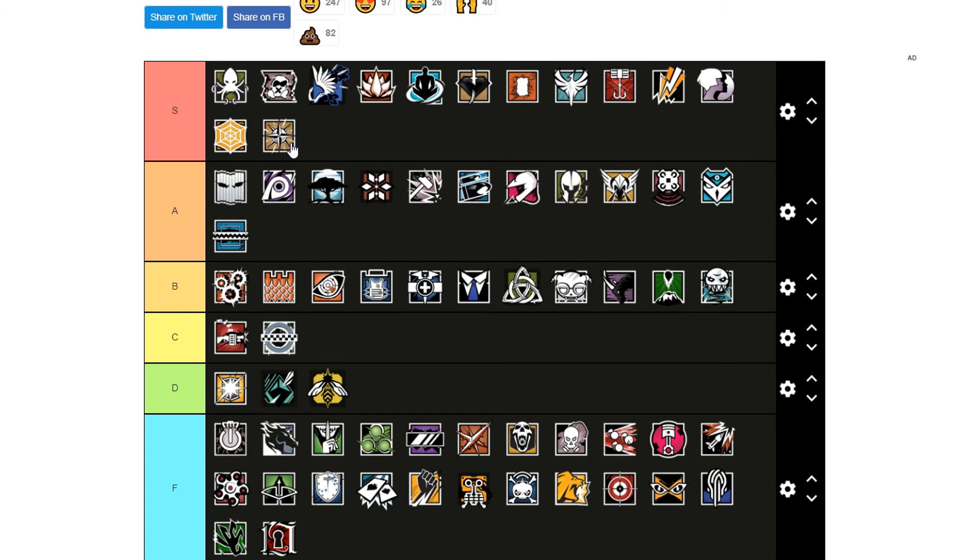Nomad is S tier. Being able to counter off flanks and not having to worry about having a teammate on drone watch or flank watch is just so pivotal. It's such a good ability to have — definitely an S tier operator.